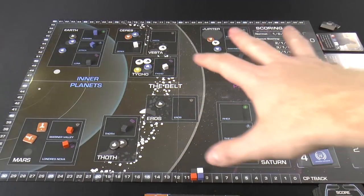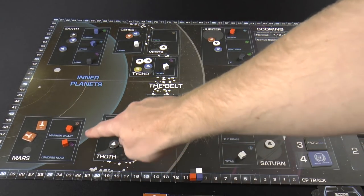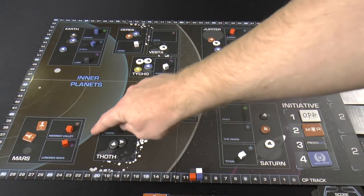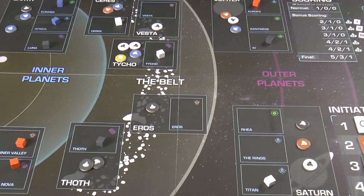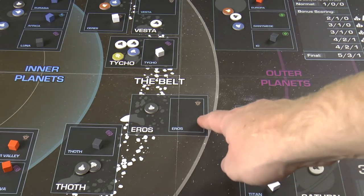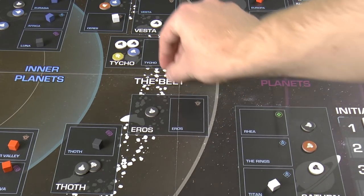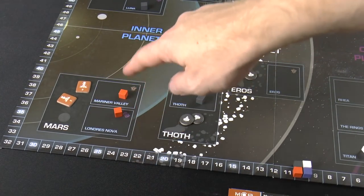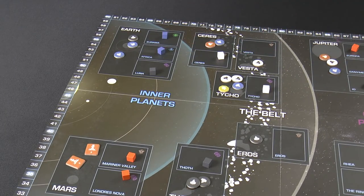The map is broken into different boxes representing planetary locations. Earth has three boxes, Mars has two, while Eros and Thoth each have one. Zooming in, there are orbitals around these locations — influence goes in the boxes while ships go in the adjacent orbitals. Mars's orbital covers both its boxes, and Earth has one big orbital for all three influence boxes.